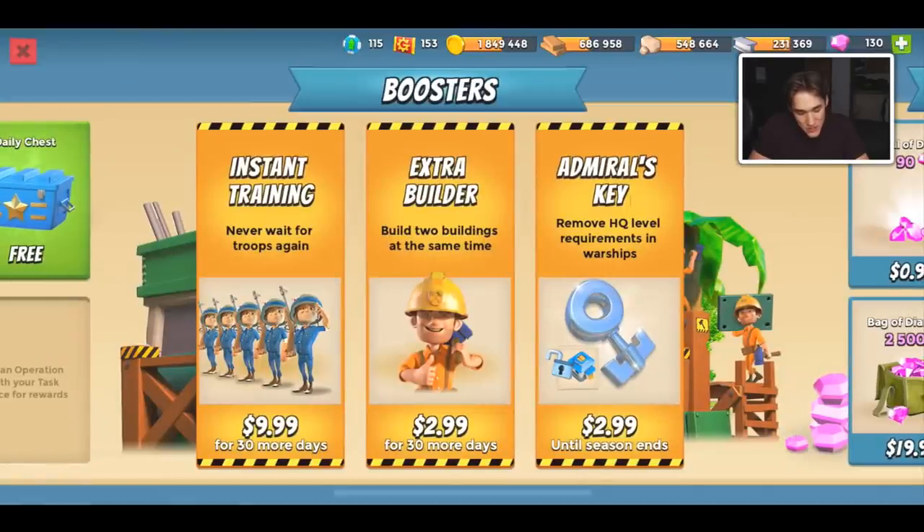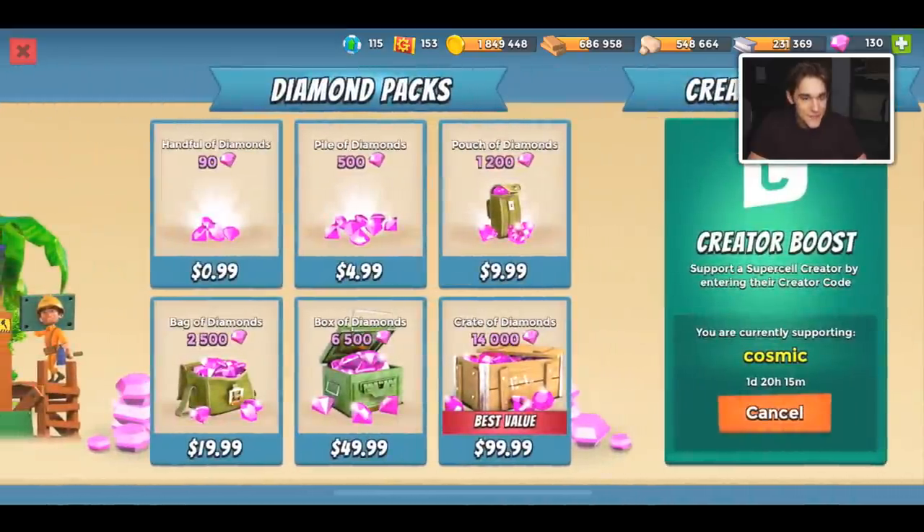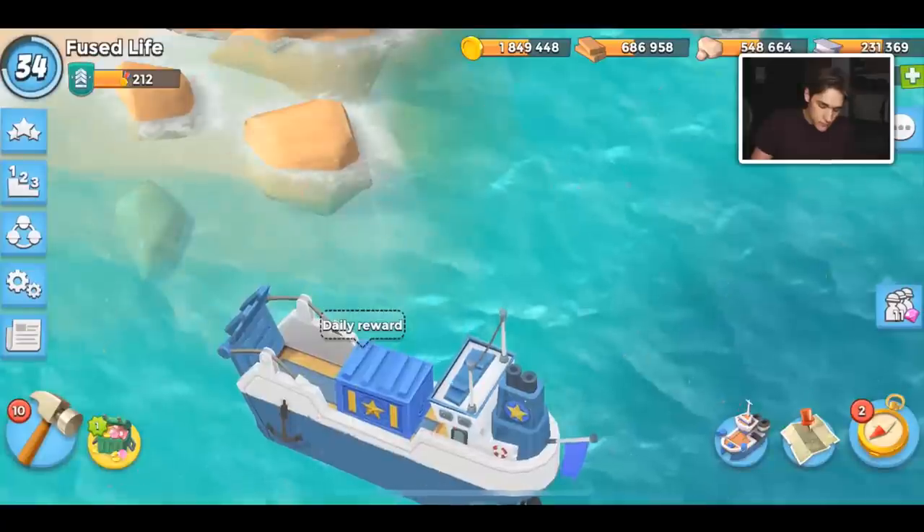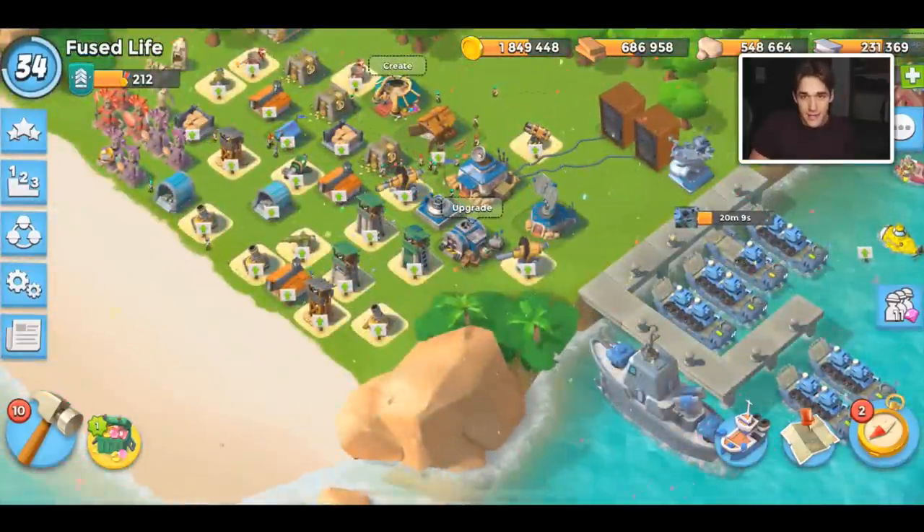I couldn't go this entire video without mentioning instant training — it's incredibly helpful. I'm not a huge fan of extra builder, but instant training is something I used to spend around a hundred dollars a week on troops, and now I spend ten dollars a month. If you're going to spend money, don't spend it on diamonds — spend it on instant training. And if you do, use code Cosmic in the shop.